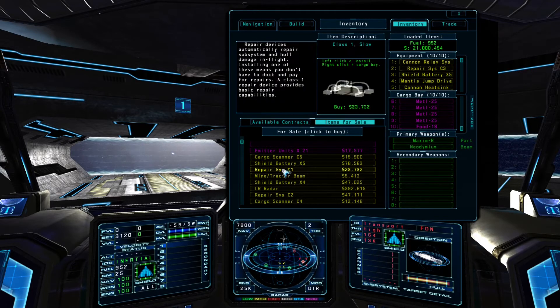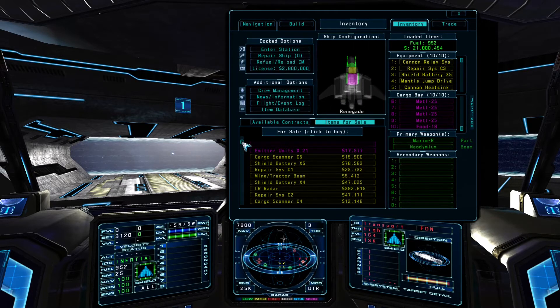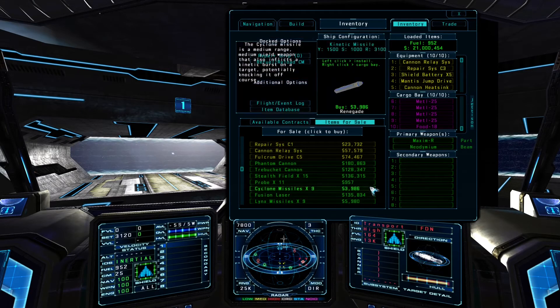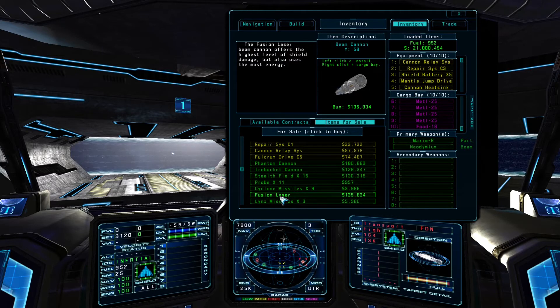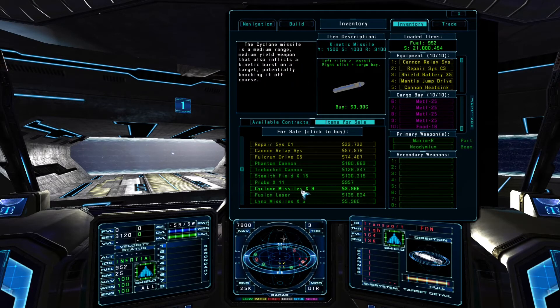The process is just as simple for equipment items. I need to have an available equipment slot to install the item with the left click option, or an available cargo bay to load the item with the right click option. Likewise with weapons, for the left click installation option, I need a compatible weapon hardpoint. There are three weapon hardpoint types: particle cannons, beam cannons, and secondaries. Secondary hardpoints can install things like missiles, torpedoes, and rockets, as well as shield packs, fuel packs, and other miscellaneous compatible items. I'll go ahead and buy eight cyclone missiles using the left click option to install them on secondary weapon hardpoints.